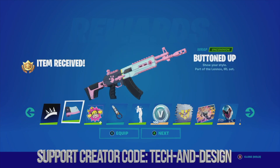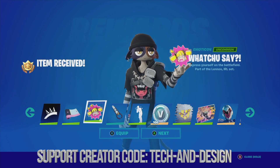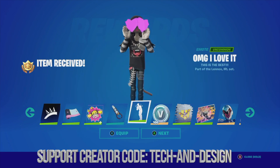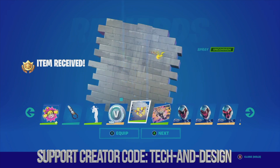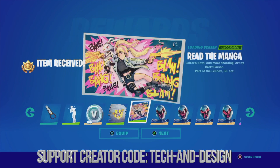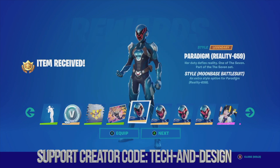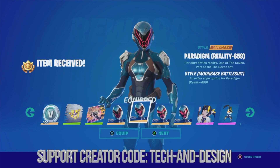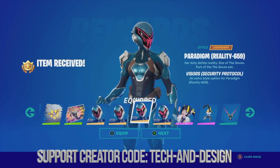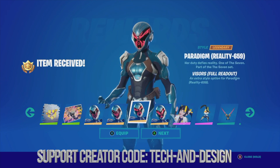We get the items and can go next or equip them. Same goes with the glider — go next, get some V-Bucks, then we see the loading screen. Next up we have this style where you can go ahead and equip it.